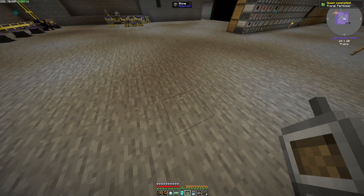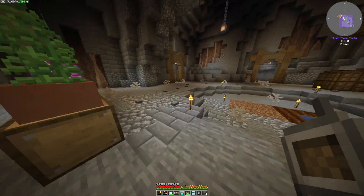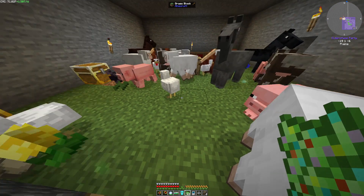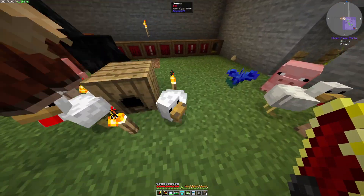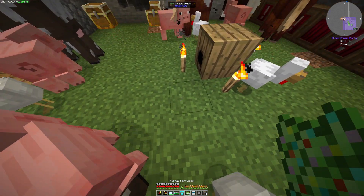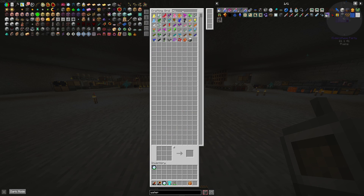I guess let's do some Botania. That'll be pretty easy, I hope. Let's make like a stack. I think we gotta get at least one of each flower. Possibly. Alright guys, I don't wanna harm y'all. I'll be right back once I get one of each. And we're back. I went ahead and got us infinite mystical flowers. Now we have all the flowers and all the petals.